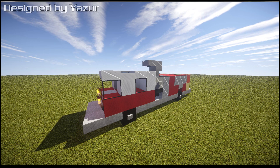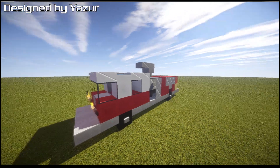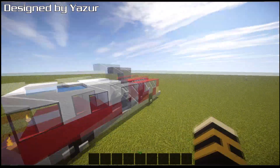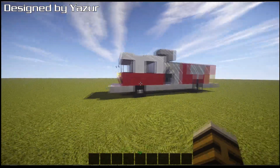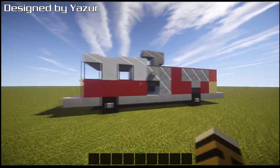Hi guys and welcome back to another Minecraft tutorial. Yet again we have another build from Yaza, and this is part of his fire truck vehicle set — the Lapis Point fire truck set or fire department set. It's really cool fire stuff basically, but this one is designed by Yaza, not one of my own, but he's allowed me to do a tutorial on it which is awesome.